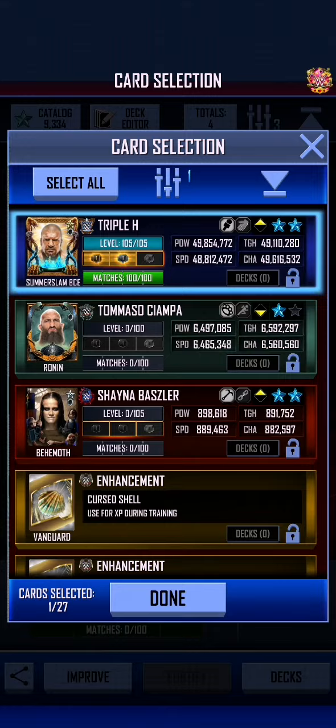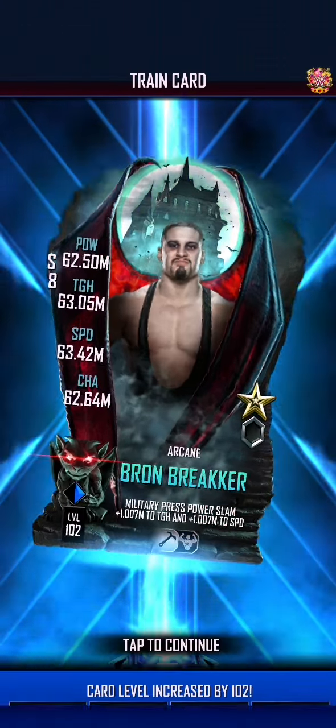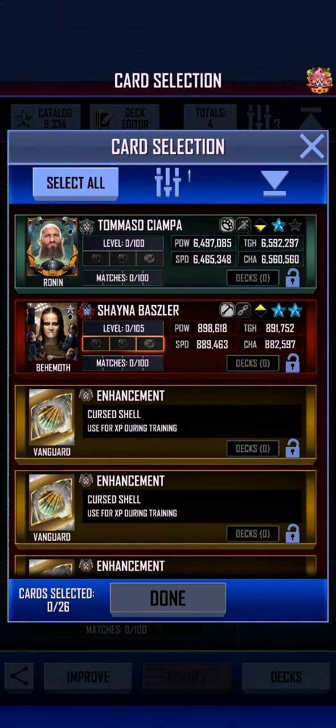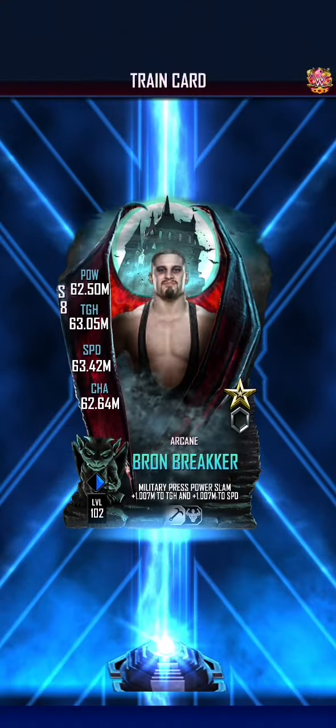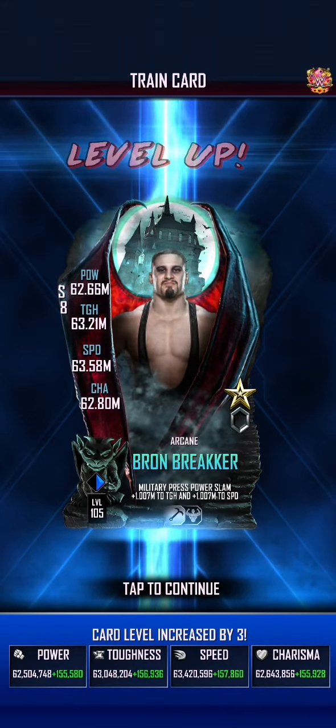We're going to train and use up this Triple H that we do not need any longer, which will hopefully bring it up to level 105 — oh, level 102. Almost there. Let's get rid of this Sheena Baszler. And there we go — so at level 105.